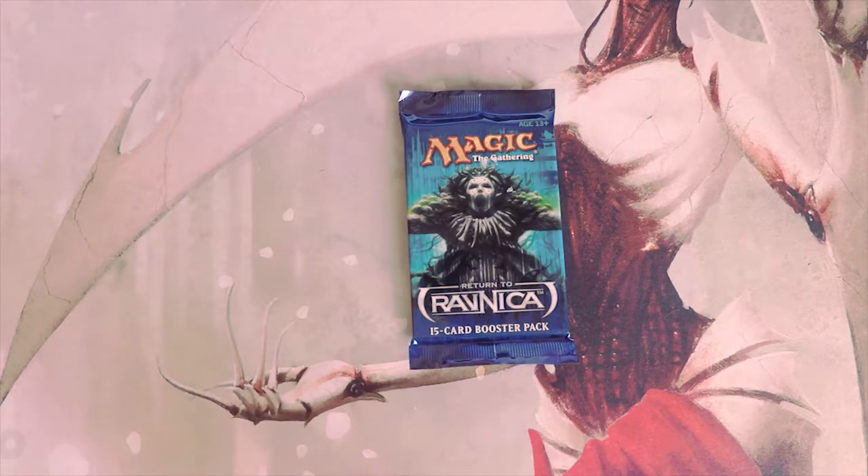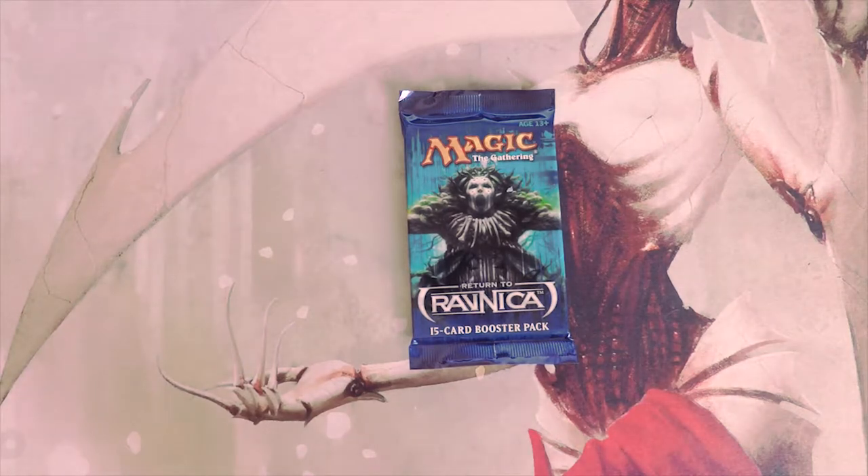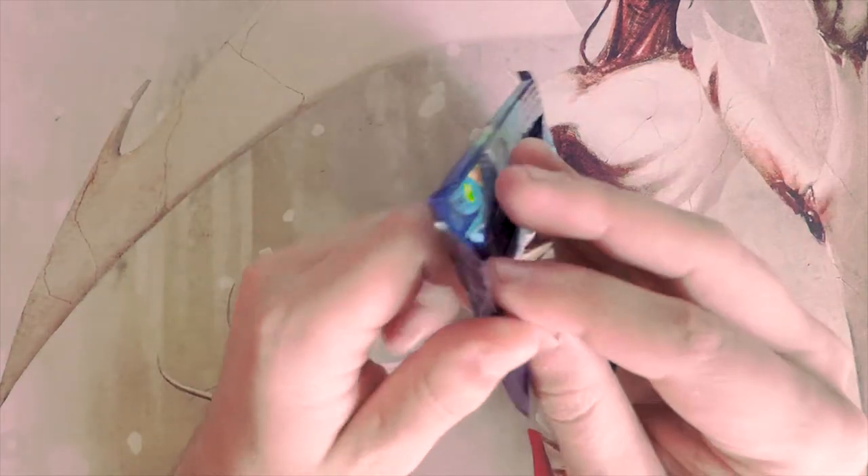Sitting at the top in terms of value, Steam Vents is up there, as well as Chromatic Lantern and Cyclonic Rift. Quite a few good cards — obviously any of the shock lands would be fantastic. One time we actually opened a Steam Vents, so hopefully we can get something good. We're going to look at this from a limited environment and see pack one pick one.